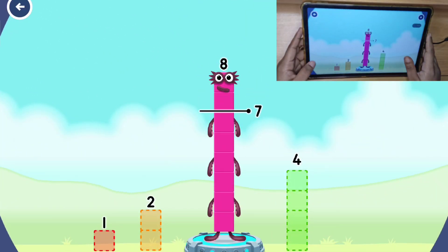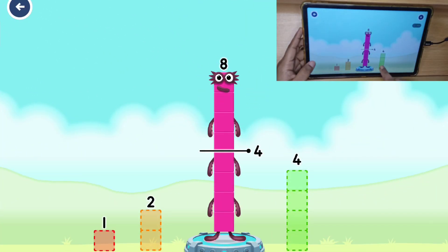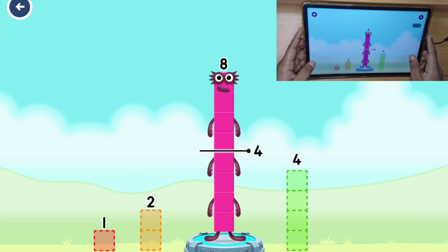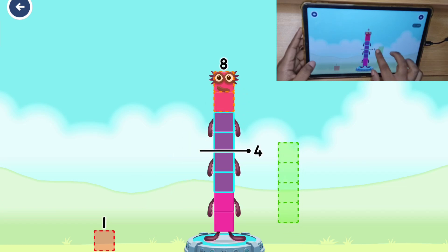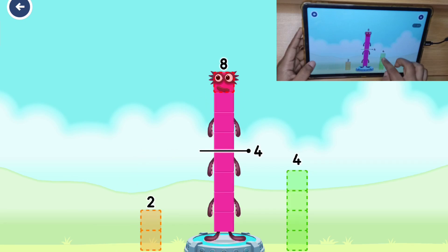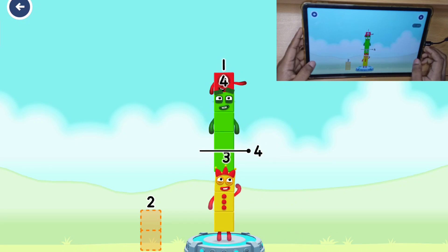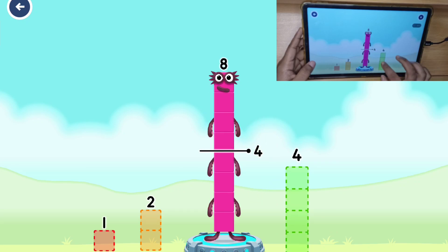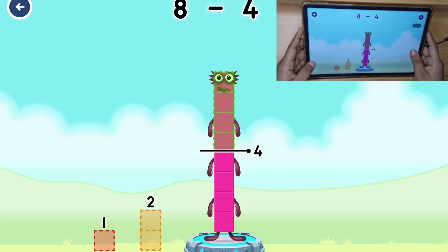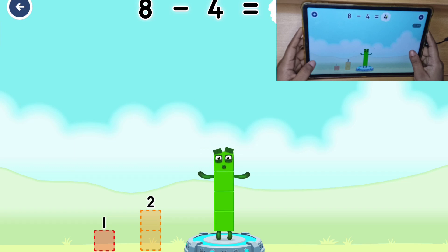Take number blocks away from 8 to leave 4! First attempt: 2 and 4 — that's not quite right, try again. Next attempt: 2 and 4 again — that's not quite right, try a smaller number. The correct answer: 4! 8 minus 4 equals 4!